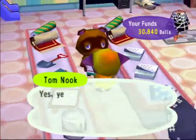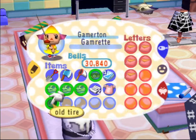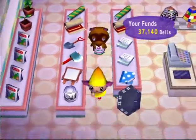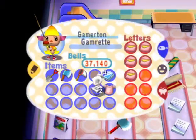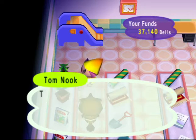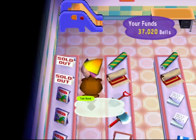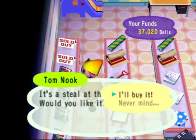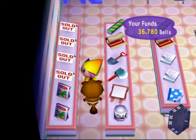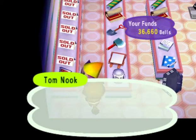We have stuff to sell. I'd like to sell - got one, two, three, four, five. That's a nice price. Let's move these to different locations. I have some plants to buy - blue cosmos, white pansy, and white cosmos.